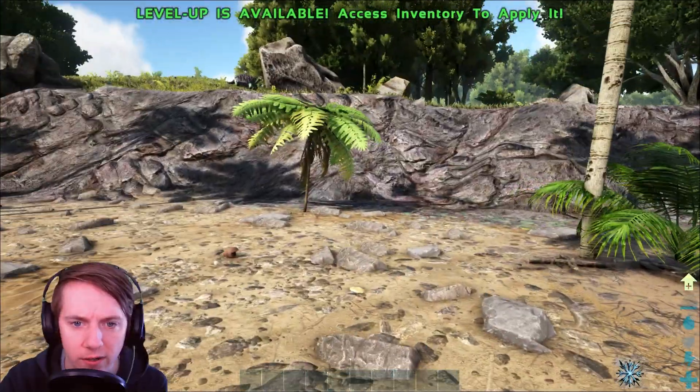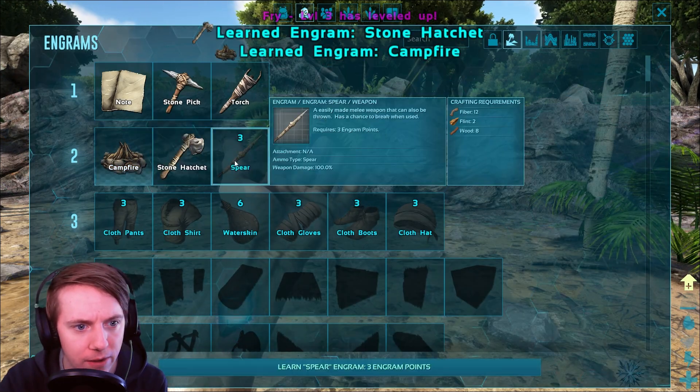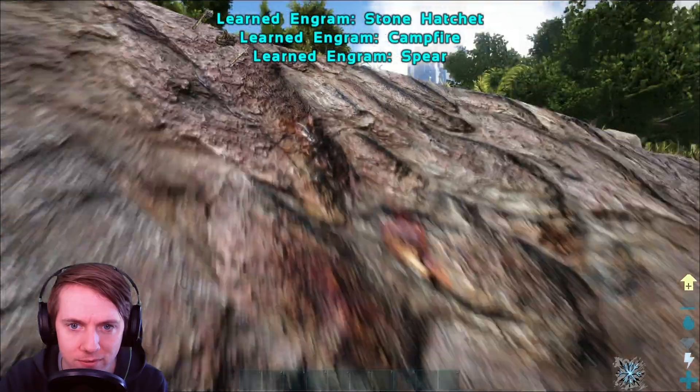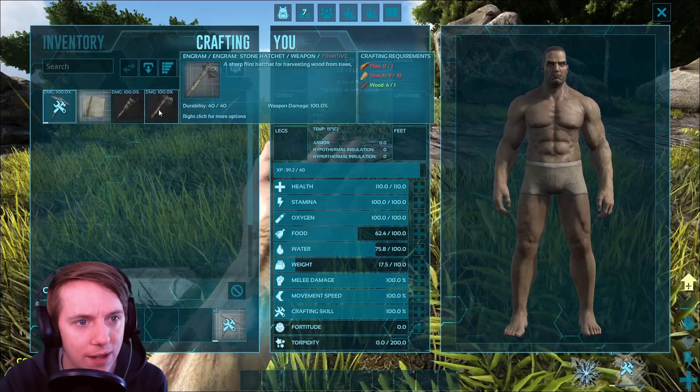Off to a good start here. Let's go ahead and put a point into weight. We'll unlock the stone hatchet, a campfire, and a spear. I'm hearing noises. Let's go up here — I feel a little safer up here. Let's get this crafted.